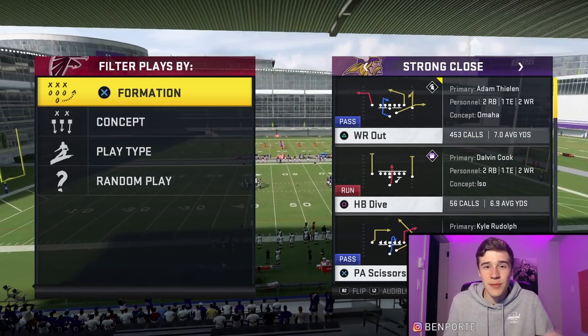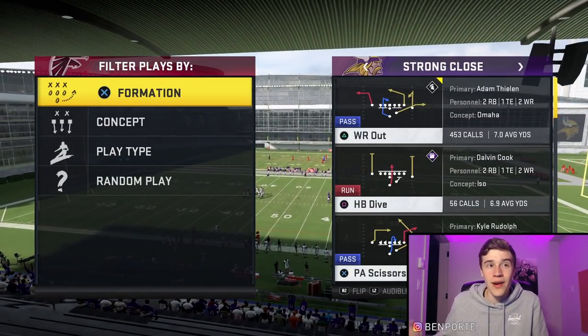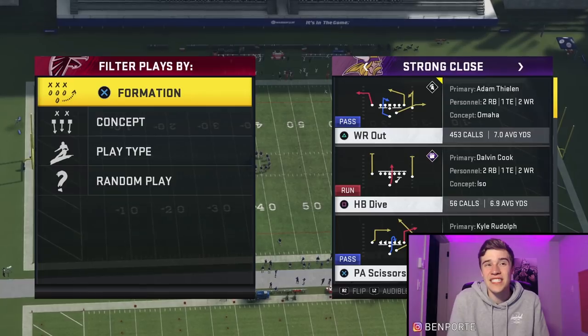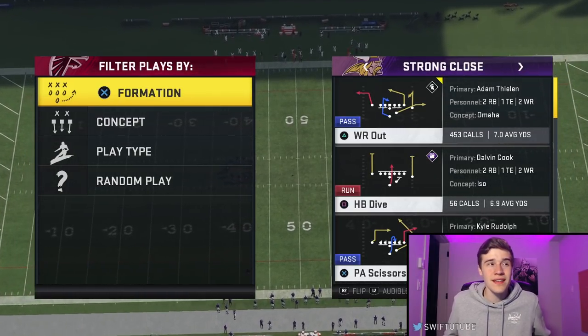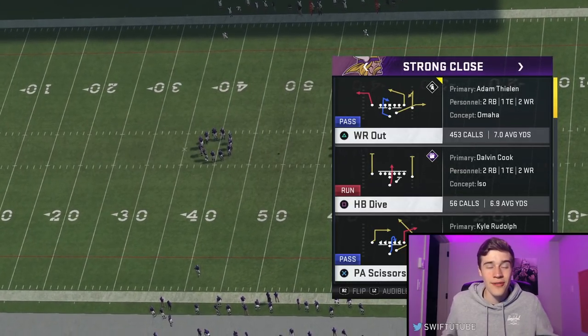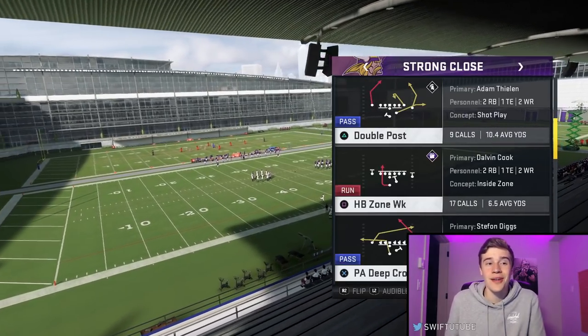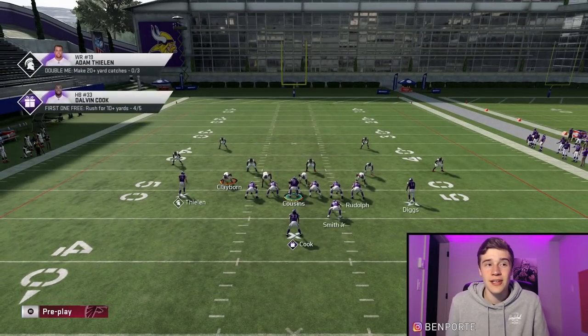In terms of abilities I'd recommend a quarterback ability, a running back ability, and a wide receiver ability. We're going to run this against a random nickel play and start off with PA Deep Cross as the first play. There's really only one setup — we block our running back and motion out this tight end to the right side of the field, putting him on a slant route.